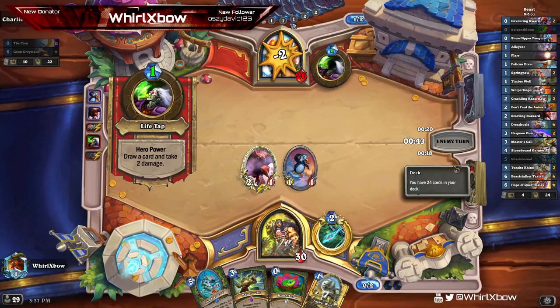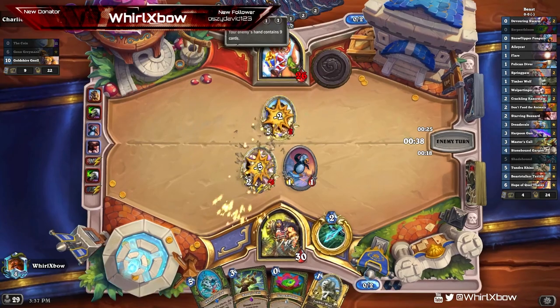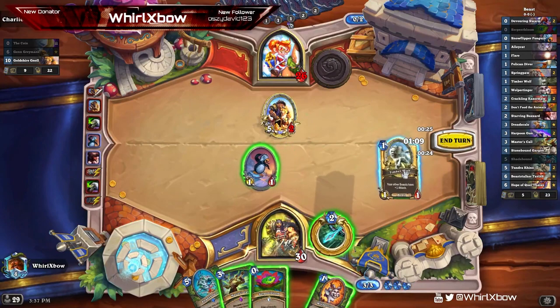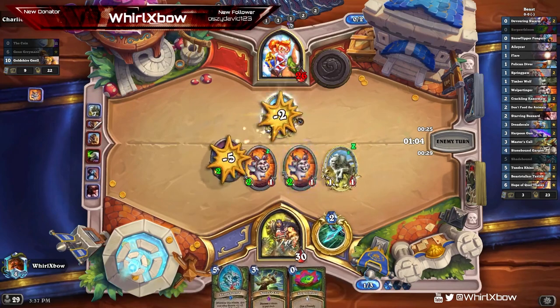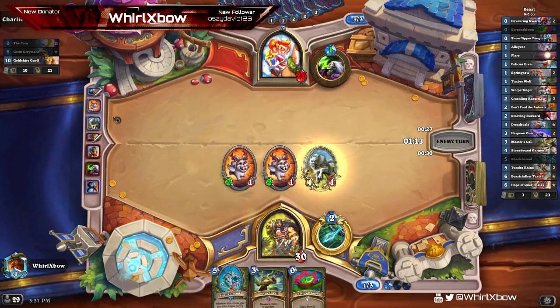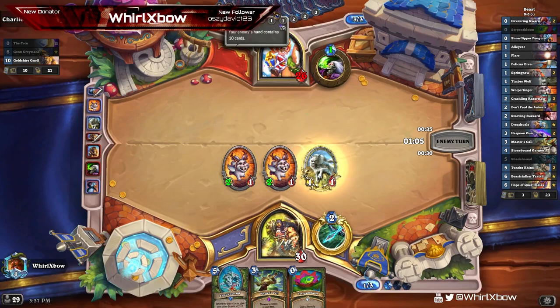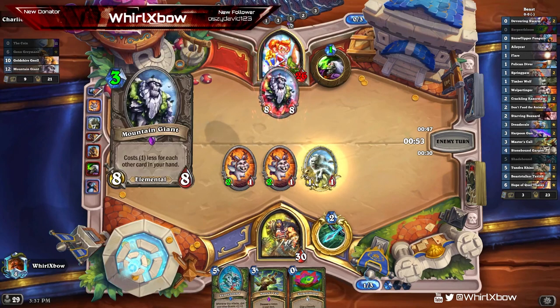Yeah, it's looking like I'm gonna be able to draw cards off this. Oh, I thought that cost one more mana — I would have had so much card draw, feels bad. I got baited by the fact that I could generate a fair amount of value by doing that and got punished. But hey, we were able to kill his guy and develop an okay board. Masters Call next turn should hopefully draw us the second Starving Buzzard to rectify the misplay.